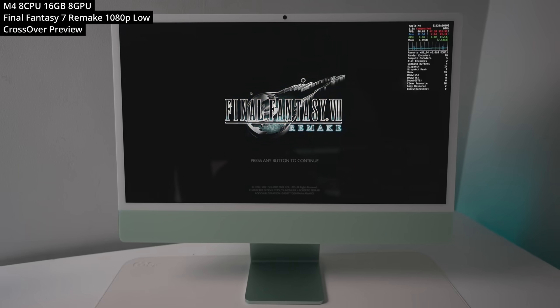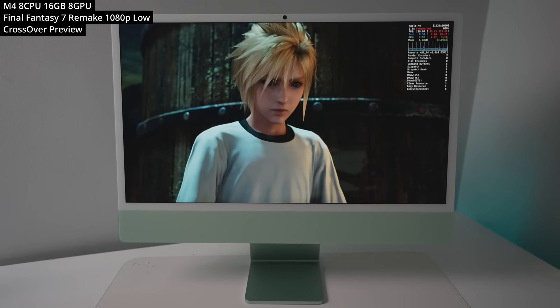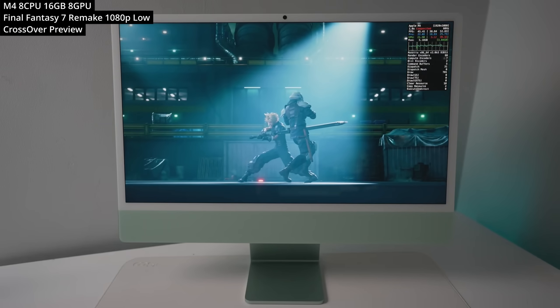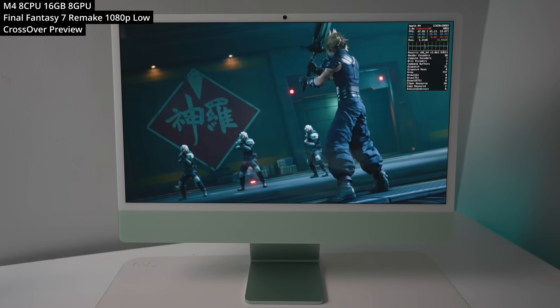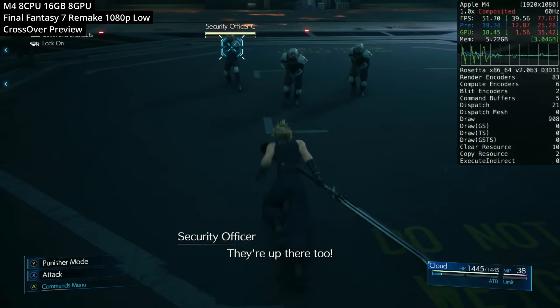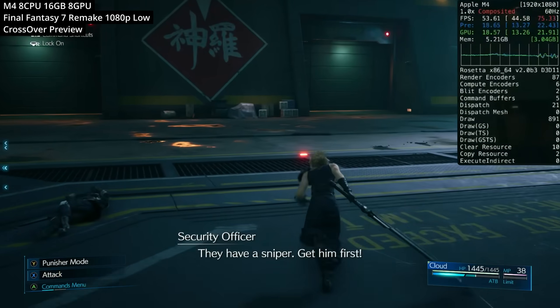Next is Final Fantasy VII Remake, a Windows port — essentially a PlayStation 4 console port ported to Windows and then played on the Mac. Despite that, it still looks absolutely visually stunning. Not just the in-game real-time cutscenes, but exploration and combat also perform very well even on this base level iMac M4. Playing at 1080p on the low graphics preset, although there are a few stutters here and there, it's still a very smooth experience overall.